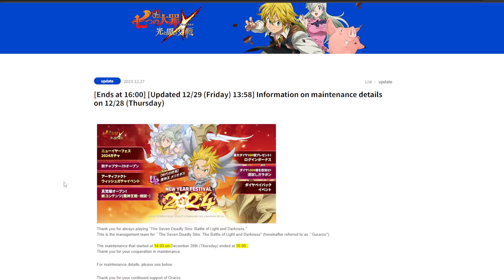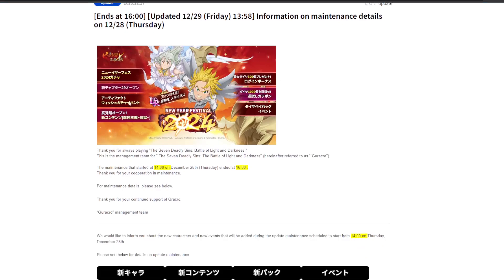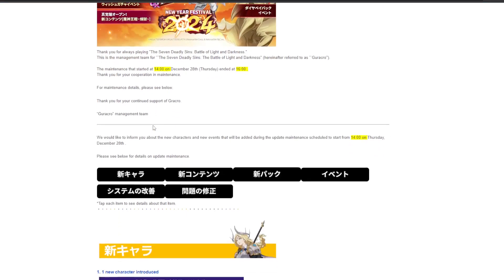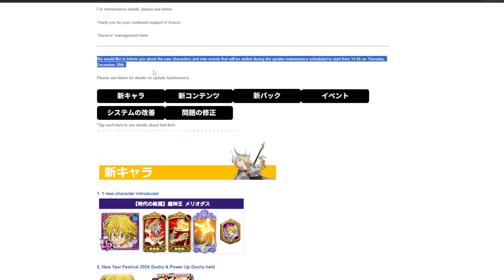Hello everyone and welcome back to the patch notes video for the brand new Demon King Meliodas. With this patch notes we'll be going over not just the banner but the relics involved with the update as well — that being a big festival Merlin and Hawke's relic. All the dates you see are completely incorrect because these are the JP patch notes; I prefer to go over the JP patch notes as they have more information.